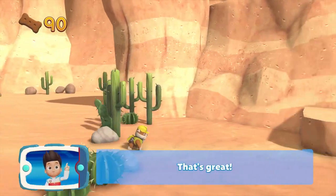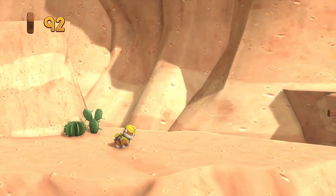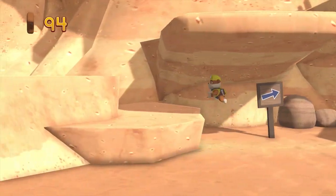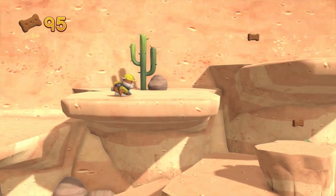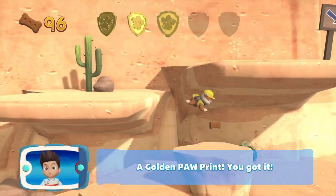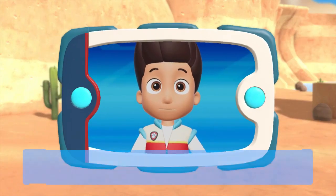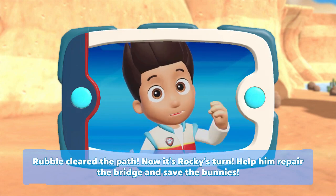That's great! I'm detecting a golden paw print somewhere nearby. A golden paw print — you got it! Collect all of the golden paw prints that you can find. Rubble cleared the path, now it's Rocky's turn. Help him repair the bridge and save the bunnies!